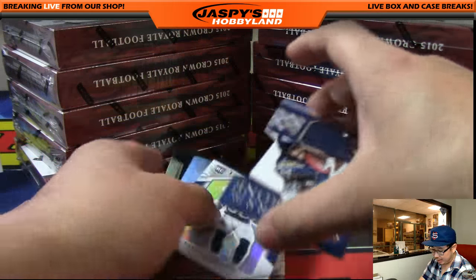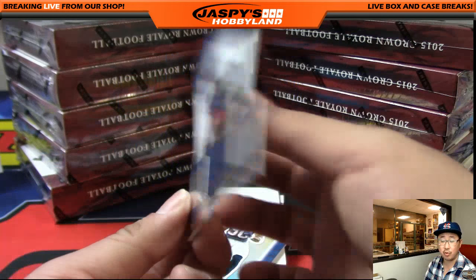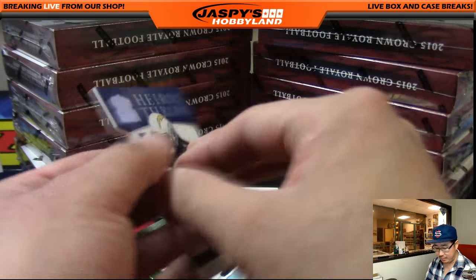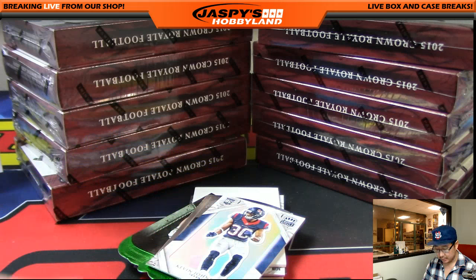We've got a die cut relic. This is a rookie — remember, Melvin Gordon's a rookie in this one. 439 out of 499, Melvin Gordon for the Chargers. Allen has the Chargers in this one.